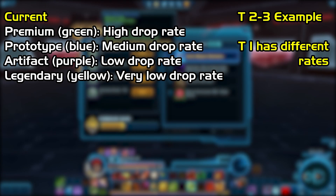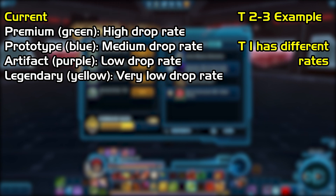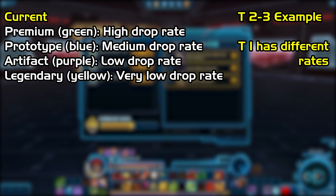Now currently in the game, here's how it works. Premium, which is green, has a high drop rate. Prototype, blue, has a medium drop rate. Artifact, purple, has a low drop rate and legendary yellow has a very low drop rate.